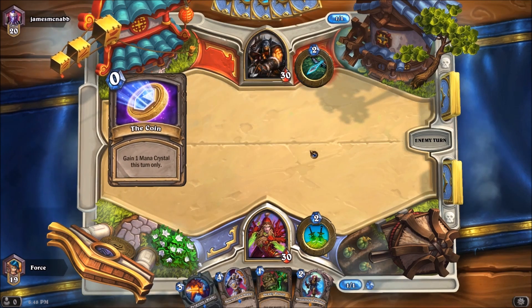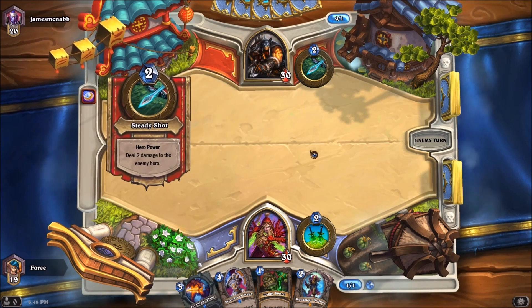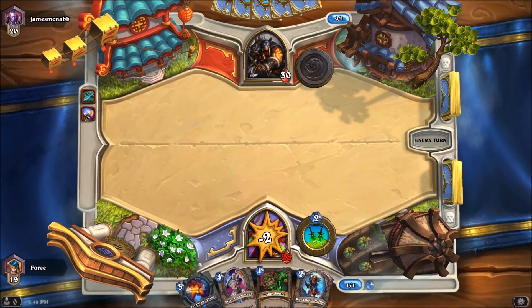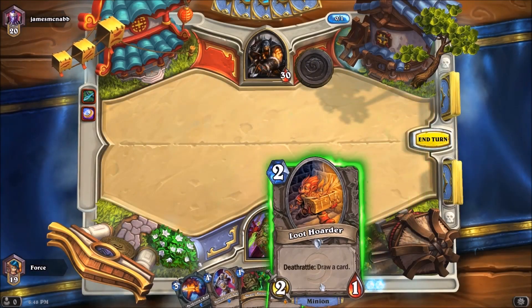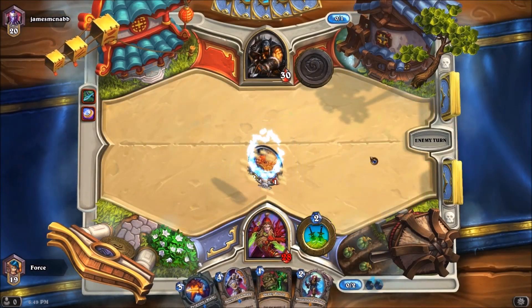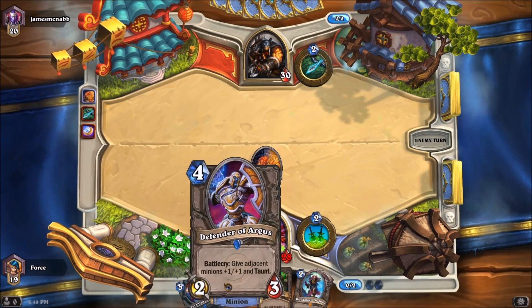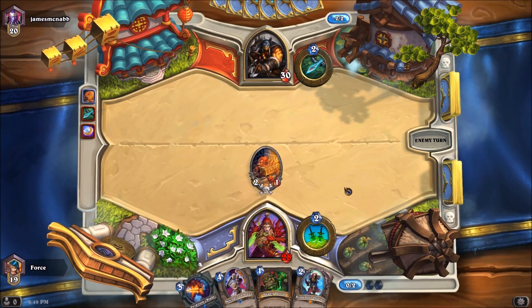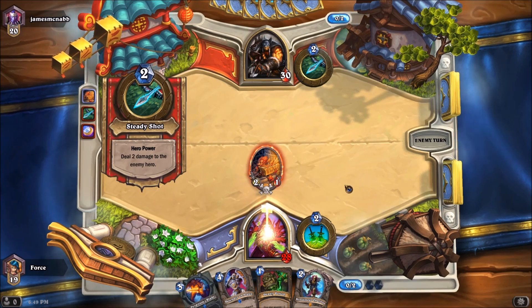His deck has quite a few of them — one drop in the Argent Squire, and a handful of two drops, including Defias Ringleader, Fairy Dragon, and Loot Hoarder. He just coined in, so he is clearly just all about the Zerg down right now, trying to push damage to my face as quickly as possible. The Defender of Argus should help in staving off some of that damage and pushing us closer to the mid-game, which is where this particular deck really shines.